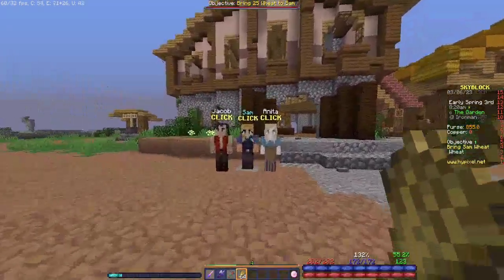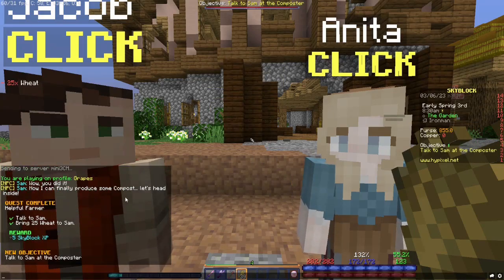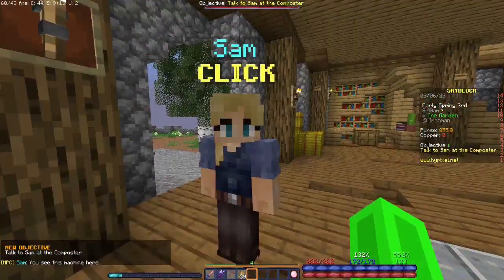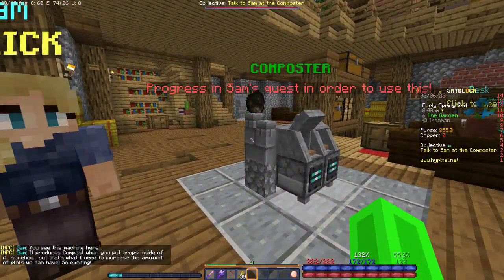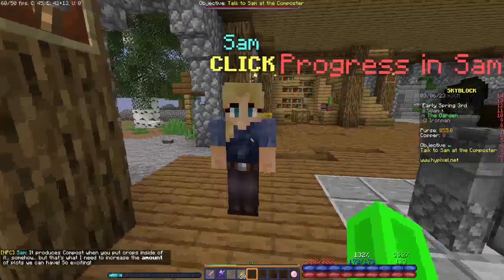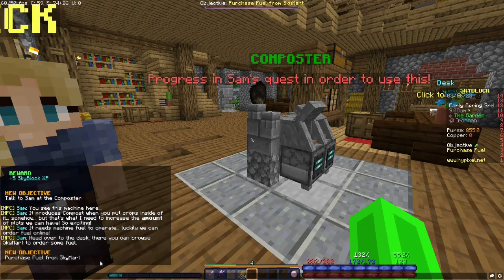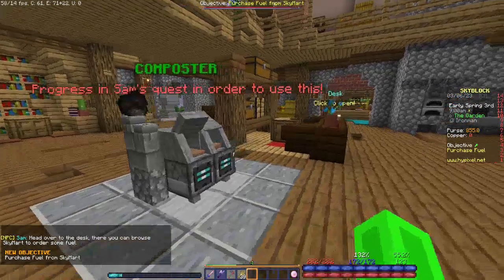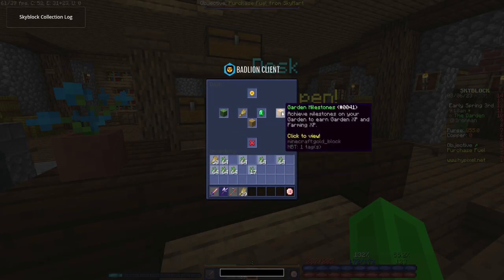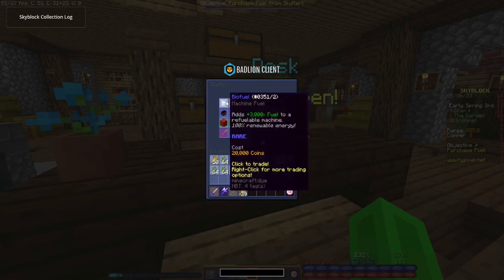We have the wheat, let's talk to Sam. 'Wow you did it! I can finally make some compost. Let's head inside.' You see this machine here — it produces compost when you put crops inside of it, and that's what I need to increase the amount of plots we can have. It needs machine fuel to upgrade. Luckily we can order fuel online — head over to the desk and browse Skymart to order some fuel. Here we go: skins, crop upgrades, perfective plots, Skymart, and Ganon milestones and Ganon level. Bio fuel — 20k.